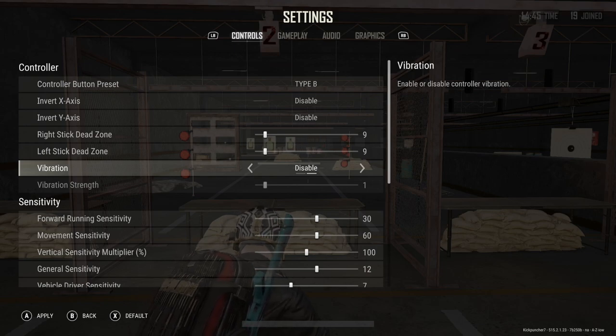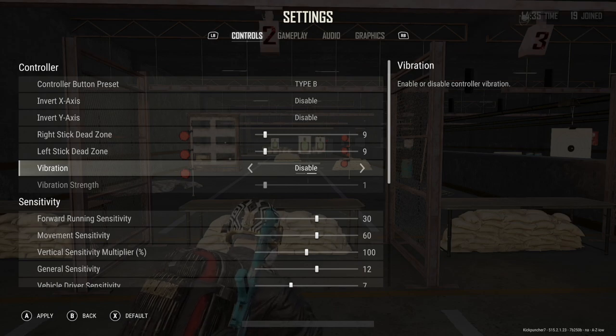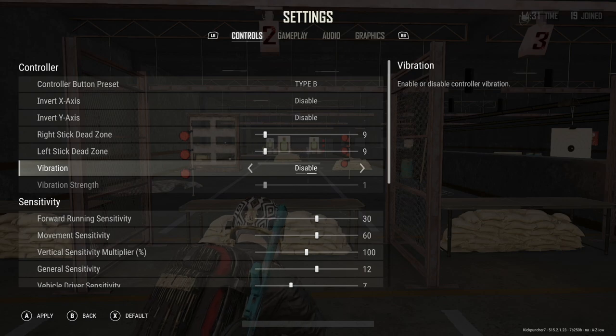The next setting is vibration, and this is really a personal preference. I have vibration turned off because even a little controller vibration could cause unintended controller movements. So if you do enable it, I would keep it on the lower side.